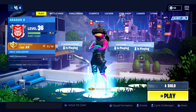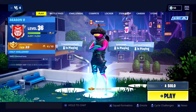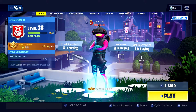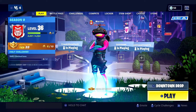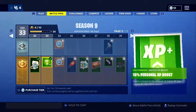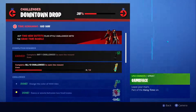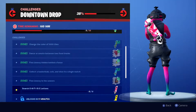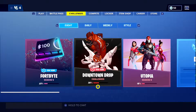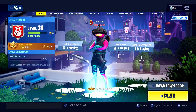Hey, what's up guys, it's Warrior, and in this video we are going to be playing the new Downtown Drop game mode in Fortnite on Nintendo Switch, which just came out a couple days ago. I'm jumping into two games - the first game I'm going to try to win, and the second game I'm going to show you guys where all the on fire letters are, since they're pretty hard to find.